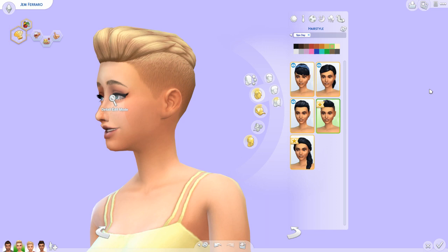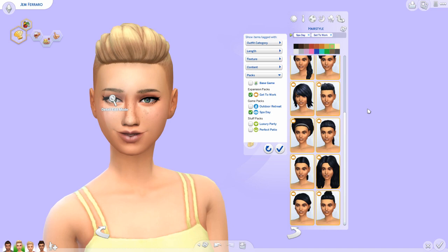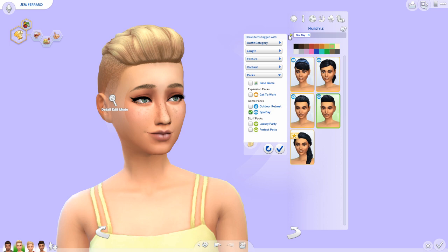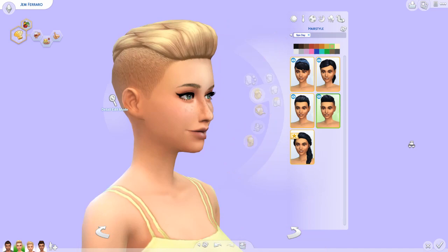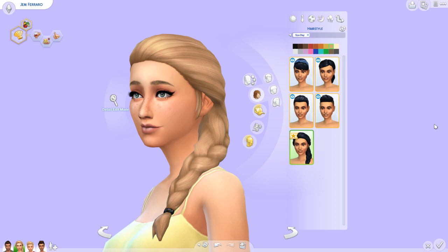This hair is very similar to that one Get to Work hair — really similar. Quick little comparison: this is the hair from Spa Day. They're not identical, but you can see they're similar. I like that hair so this one is not bad, it's quite cool. Oh, this hair is so pretty! I love this — it's a simple side braid. Kind of reminds me of an Elsa hair. I like it.